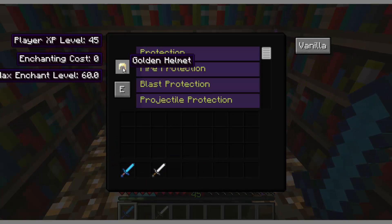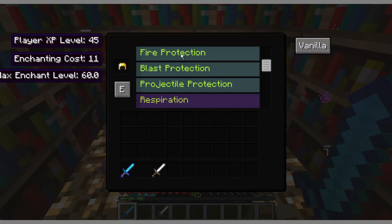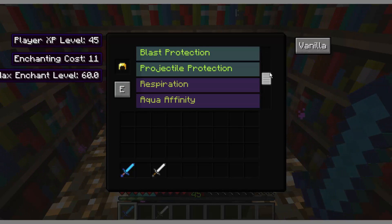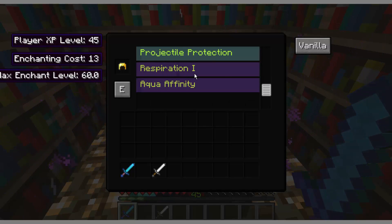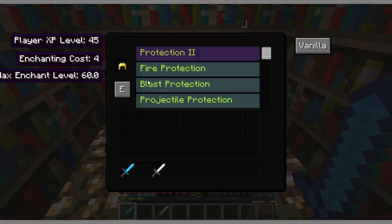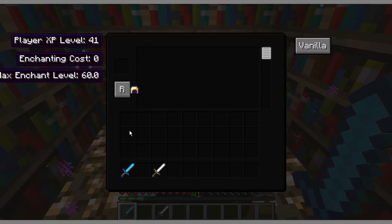So let's go enchant this golden helmet. Let's get protection 5. You can't get fire protection, blast protection, or projectile protection because they're blocked — you can only get one type of protection. For example, if I get blast protection, then I wouldn't be able to get protection. So I'll get protection 5, respiration 1, and aqua affinity. So there you go — I have protection 2 and respiration 1.